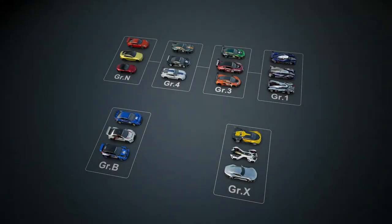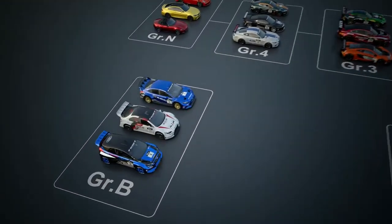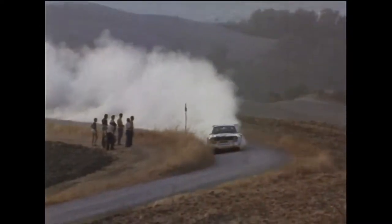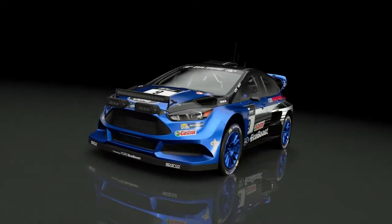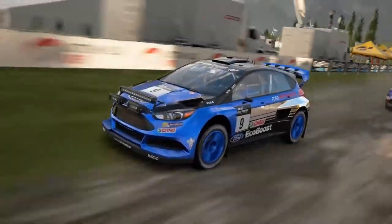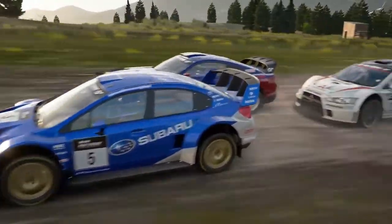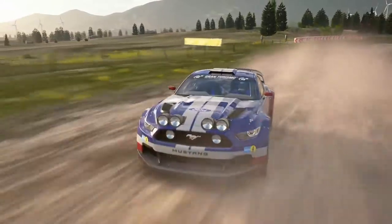In Gran Turismo Sport, there are also rally cars for off-road tracks. In the World Rally Championships of the 1980s, there was a legendary class of monster machines called Group B. Their extreme speed gave rise to numerous accidents, which eventually led to the class being abolished altogether. The Group B machines of Gran Turismo Sport bring this class back to the modern day. These are all four-wheel drive off-road monster machines exceeding 500 horsepower — the Ford Focus, Subaru WRX, Lancer Evolution, and Ford Mustang.